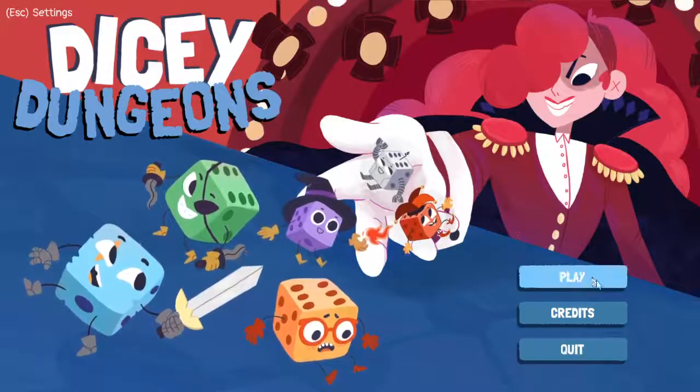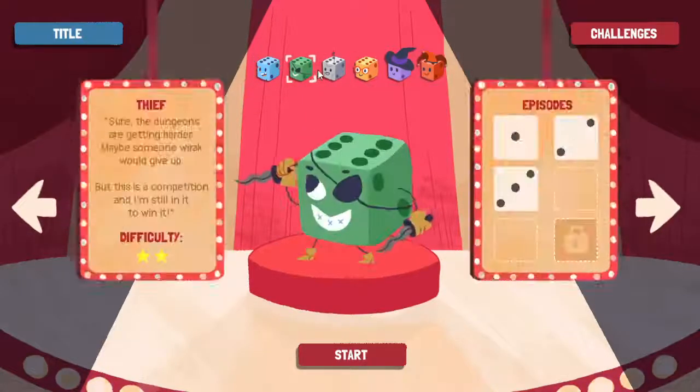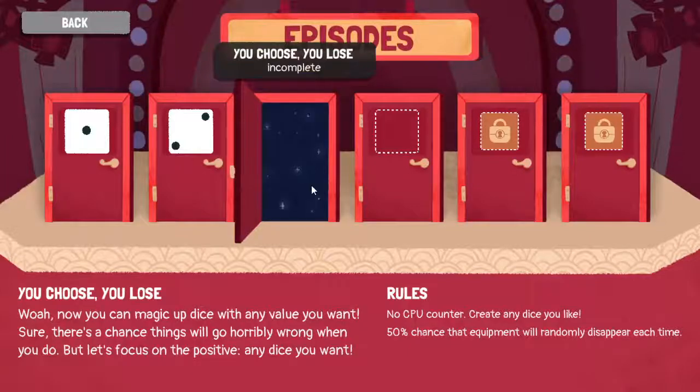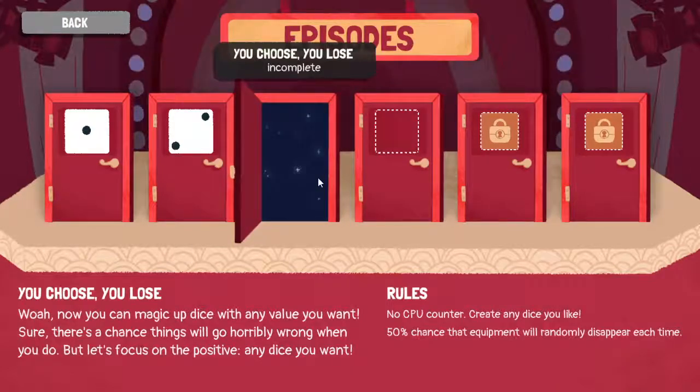Hello all and welcome back to the next episode of Dicey Dungeons! We're doing the Robot - you choose, you lose. You can magic up dice with any value you want. Sure there's a chance things will go horribly wrong when you do, but let's focus on the positive - any dice you want. No CPU counter, create any die you like, 50% chance that equipment will randomly disappear each time.